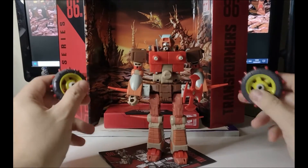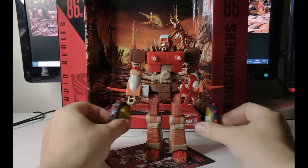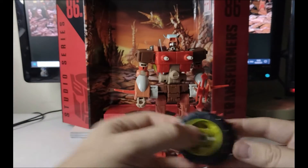Let's run down with Wreck-Gar. So you can clip the wheels here and here, and here and here. So you can have them on his legs like so, or have them on his arms or vice versa. Sleeve them off like that.